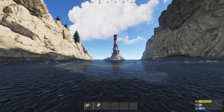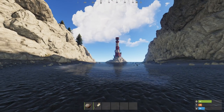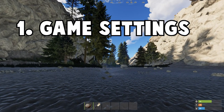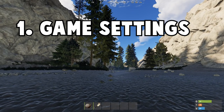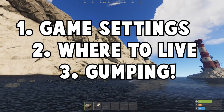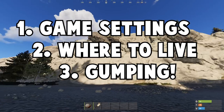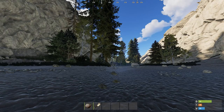Welcome to tutorial three in my Ultimate Rust tutorial series. Today we're going to be looking at three topics. The first is game settings — I know that doesn't sound very exciting, but it's kind of relevant. You should make a few tweaks and understand the keys. Second, we're going to look at choosing where to live. And third, we're going to look at gumping, which is how you get from your spawn beach all the way to having a base ready to set up.